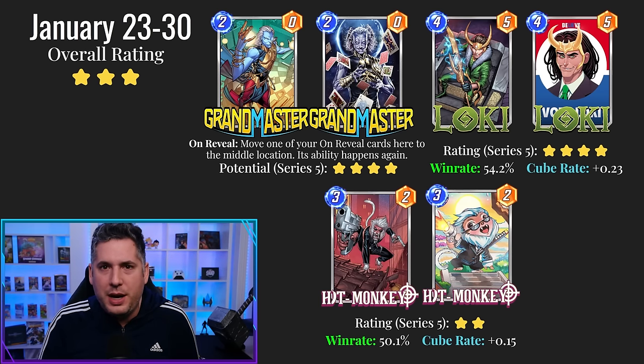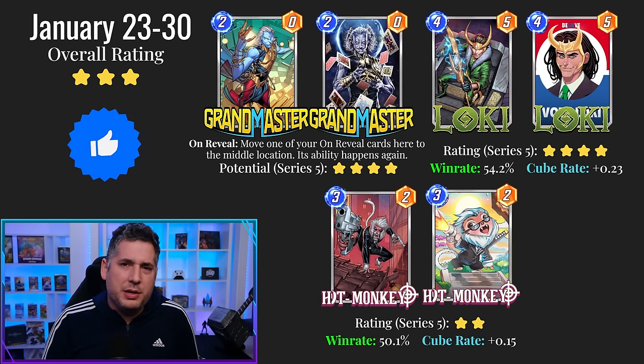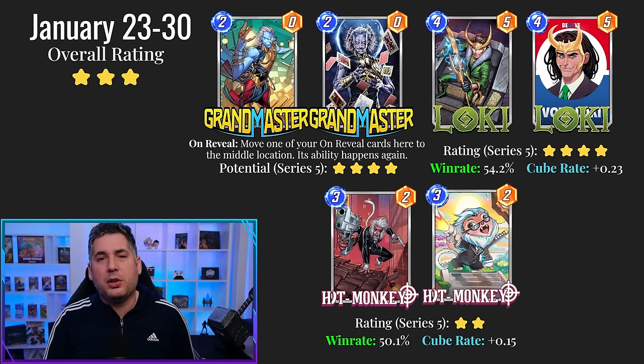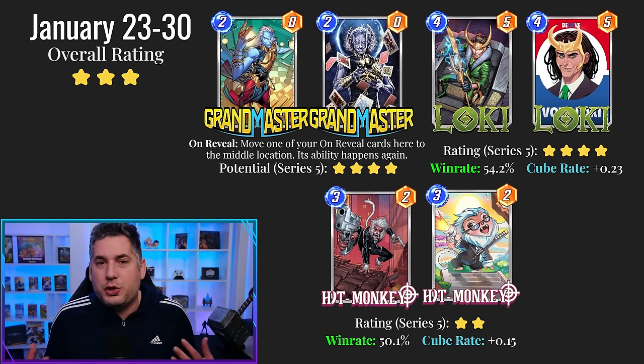Then we move on to January 23rd to 30th. This is a pretty strong week overall. Grandmaster could potentially be a 5-star card. It has the ability to be really remarkable — reactivating on-reveals while moving cards back to the central location, there's a lot of mobility there. On-revealed cards are just good because they're good, and we saw what on-revealed cards did for the original Werewolf by Night: you stack your deck with them and they're always making magic happen. I think there's going to be some incredible combo potential with Grandmaster.